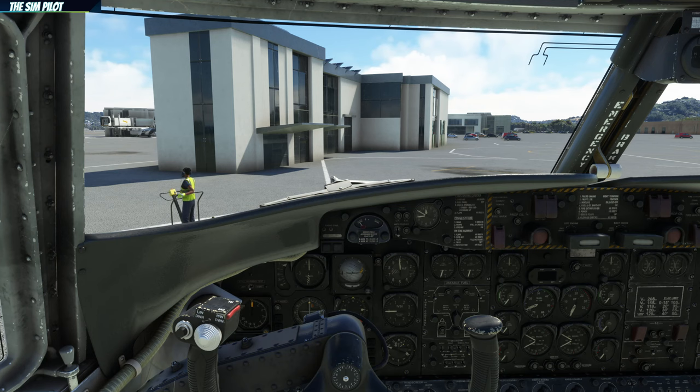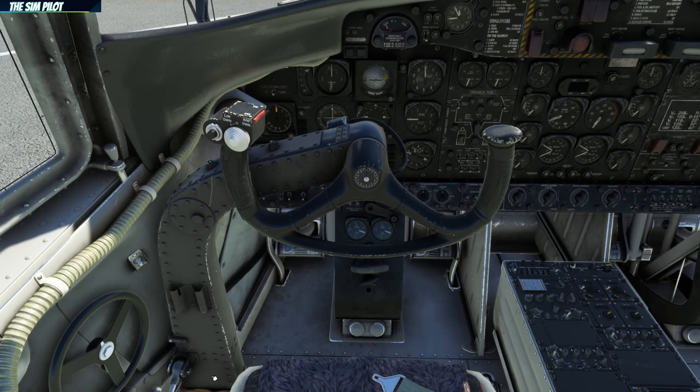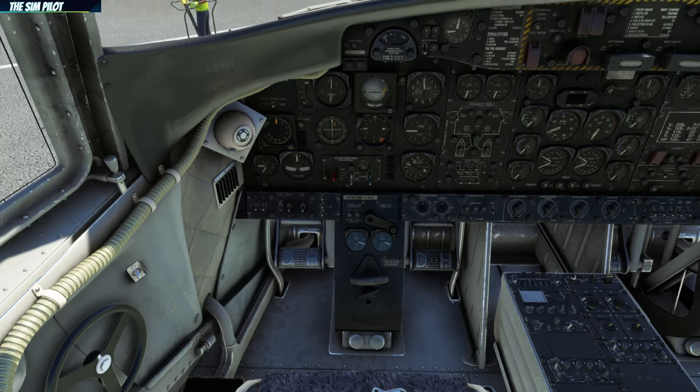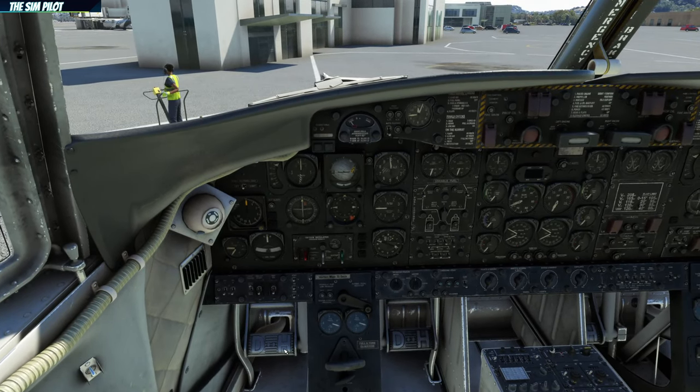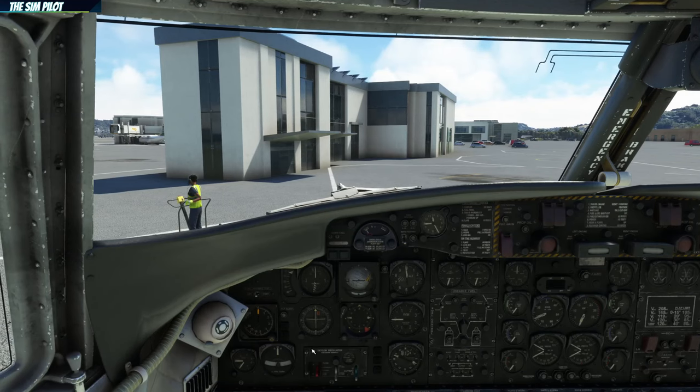The startup procedure is pretty straightforward — it's no different than any other GA aircraft. For the sake of the video we will skip the engine run-up. You probably know the basics: checking the mags, checking the prop, idle prop feathering, etc. The cargo door is open, as you can see, but we will close it when we start the engines.